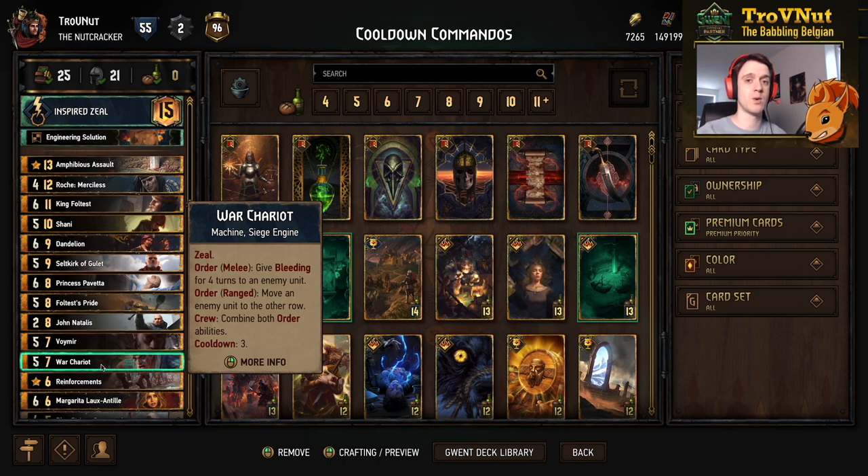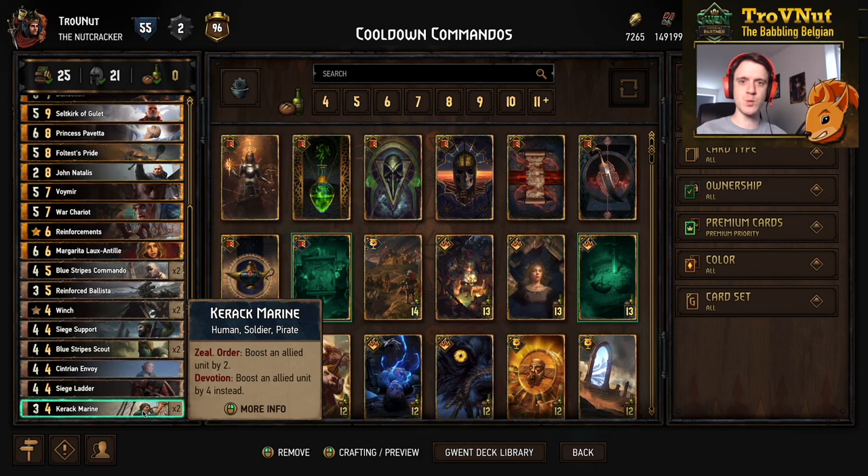This is the deck we're going to be playing. I'll go through each card one by one, but as always you can check out the entire deck guide on the Playgwent website — the link is in the description. If you already know what all these cards do, you can skip right ahead to the example matches. The main difference with the meta deck is that this is a devotion deck.